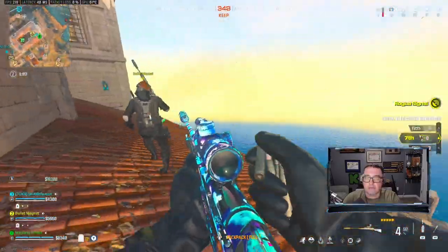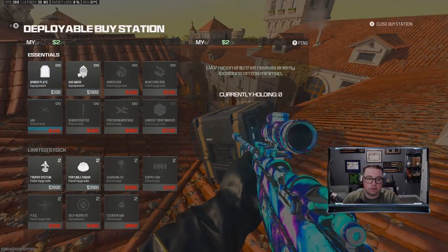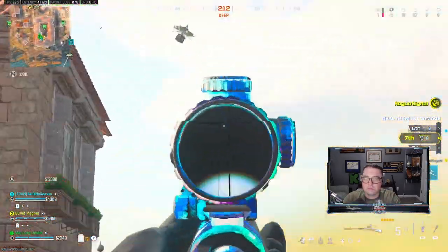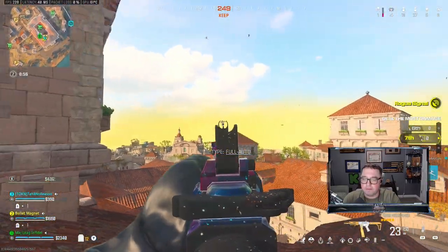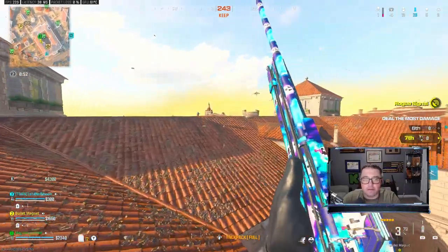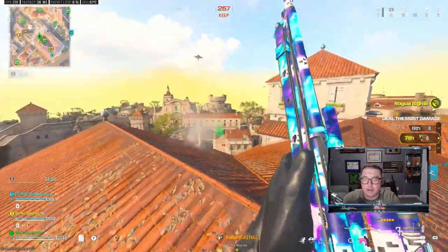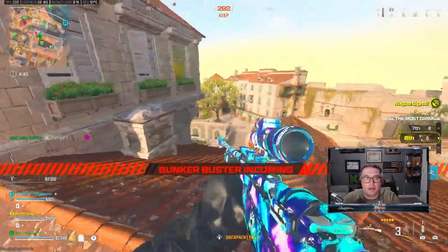I got 12 as well. I'm gonna buy a UAV. I bought a bunker buster — I never dropped one. Right here in front of us there's a buy station going down, right on the other side of this wall. Bunker on us. Yeah, that was cool.